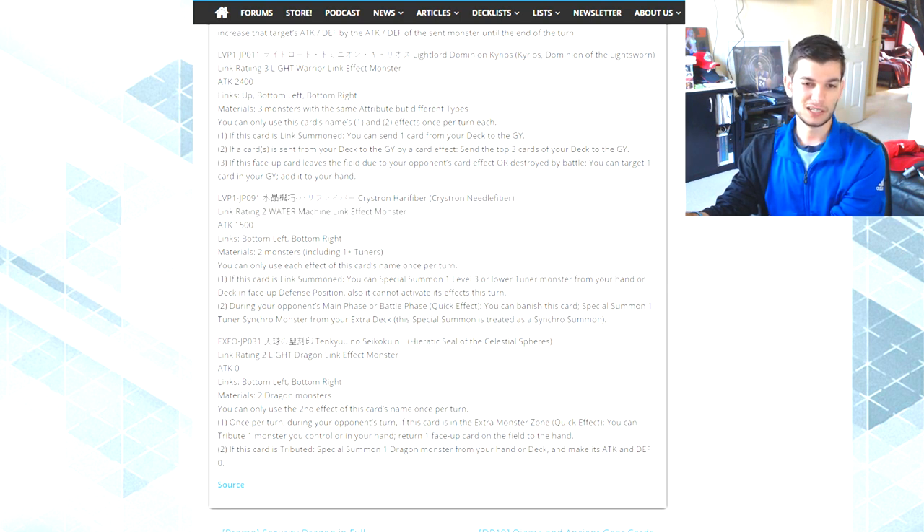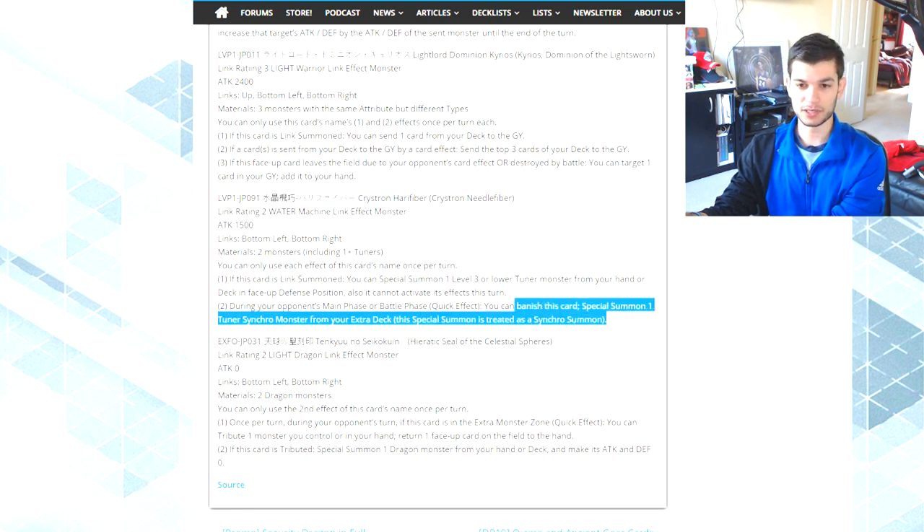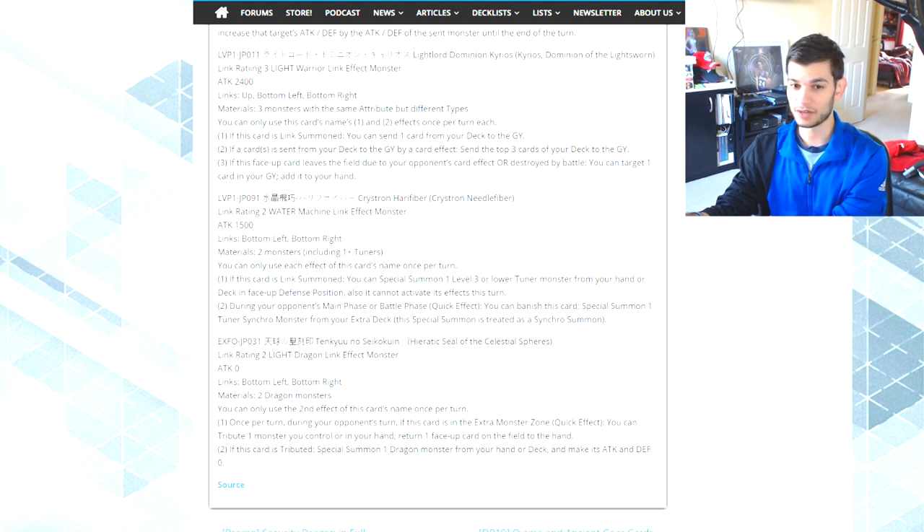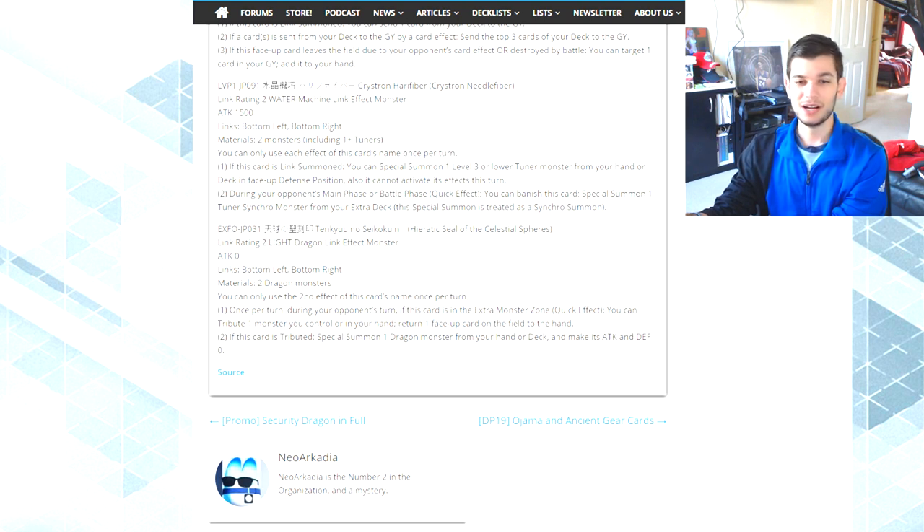Next is the Crystron monster, Crystron Needlefiber, with 1500 ATK. It requires two monsters including one-plus tuners. When link summoned, you can special summon a Level 3 or lower tuner from your hand or deck in face-up defense position, though it can't activate its effects that turn. That's a small handicap, but fine for Crystrons since you'll mostly use it to synchro. During your opponent's main or battle phase, as a quick effect you can banish this card and special summon a tuner synchro monster from your extra deck — treated as a synchro summon. Another enabler for Crystrons, which are a fun, budget combo-based deck.